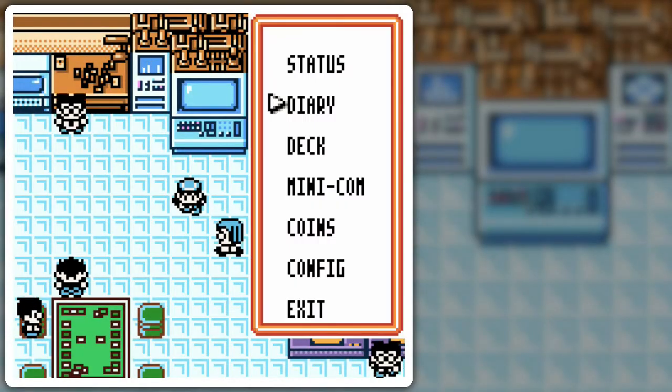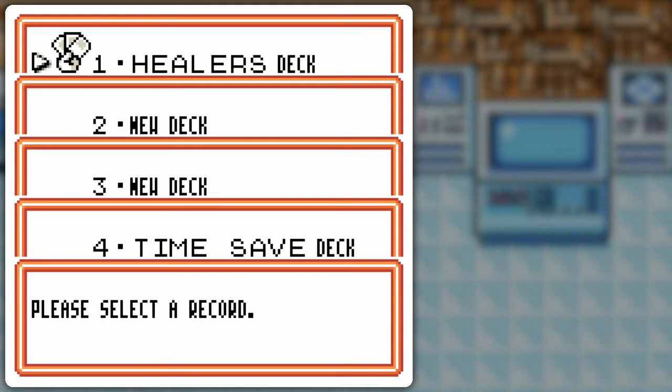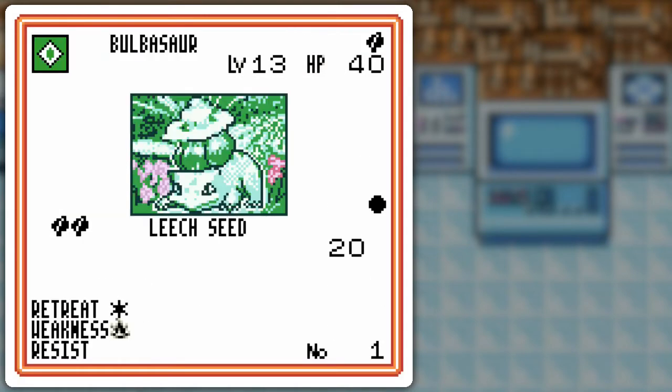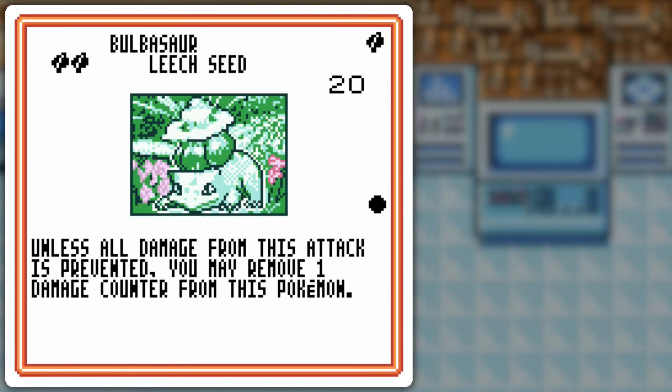Hello everyone and welcome back to the walkthrough. Let's heal ourselves various ways with the healer's deck. Even though I only have grass Pokémon, I have it more balanced towards the grass energy because the grass Pokémon tend to have very specific energy types. And I chose this Bulbasaur for the Leech Seed, of course.